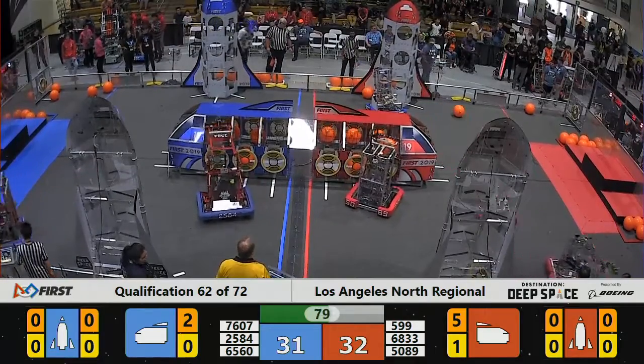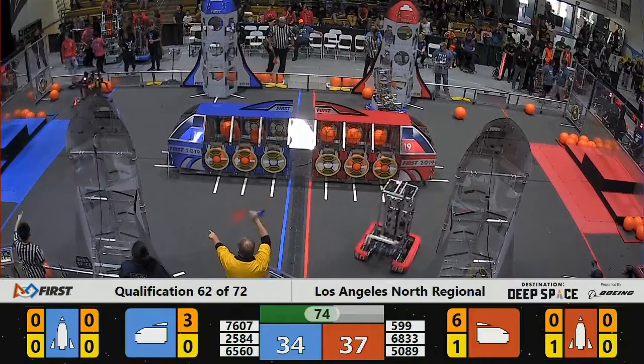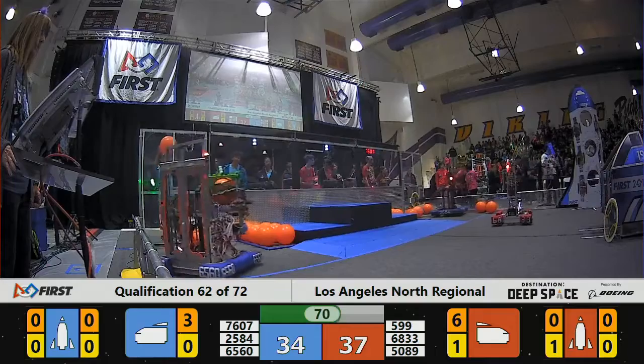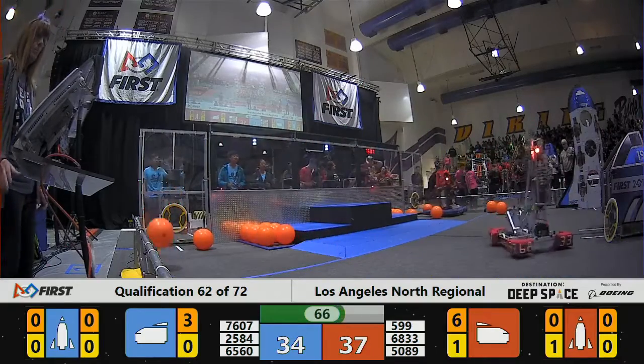RoboDocs putting a hatch panel onto their rocket, their alliance partner putting cargo into the red cargo ship. 5089, 68-33, very fast on the Blue Alliance side.